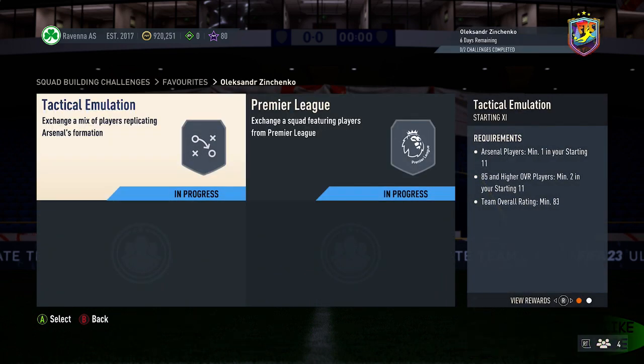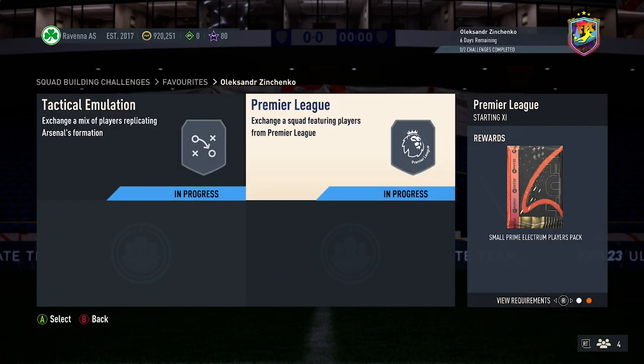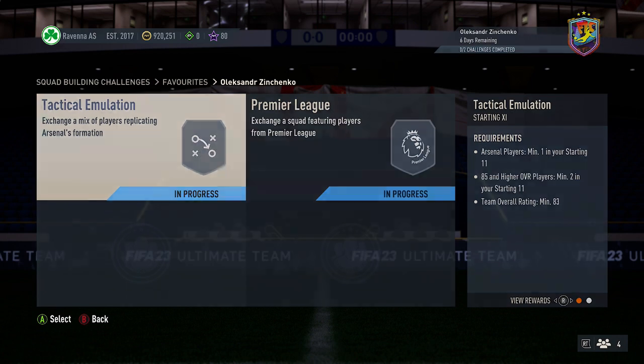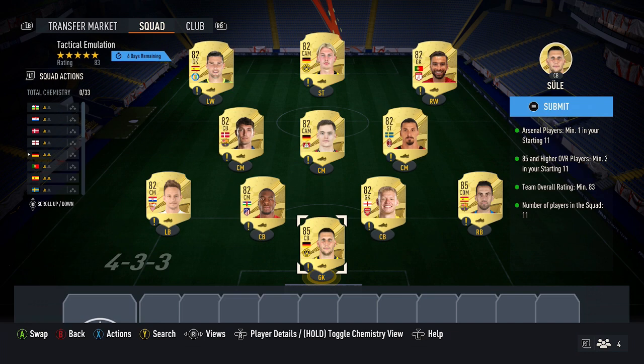So this SBC requires two squads. For the packs back, you get a small gold players pack and also a small Primal Exxon players pack. For the first squad: one Arsenal player, 2x 85+ players, 83 overall rating. Buy the two cheapest 85s on the market — should cost around 10,000 coins each. Currently Sule and Busquets are the cheapest, but if there are any cheaper 85s when you're doing the SBC, pick them up instead.